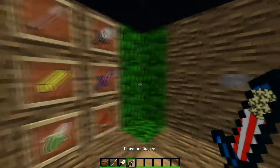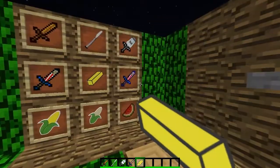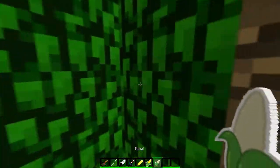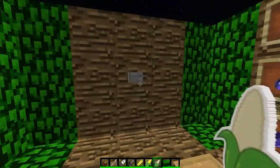We got our diamond sword like I showcased earlier, and our gold sword is a stick of butter, so it looks really cool. And then there's the enchanted diamond sword, our mushroom soup, and our bowl — it's a little smaller so you can tell a little bit easier. And here's the potions.